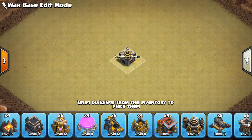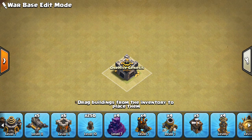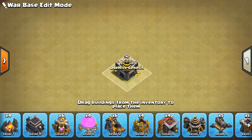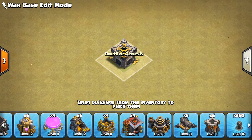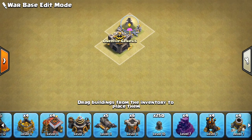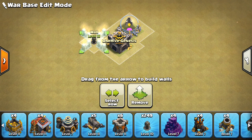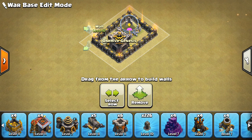I'm going to put the CC in the middle, of course. We'll also put in a storage — call it good there. Just want to have a nice, tight core like this, and we'll wrap it up in that form.